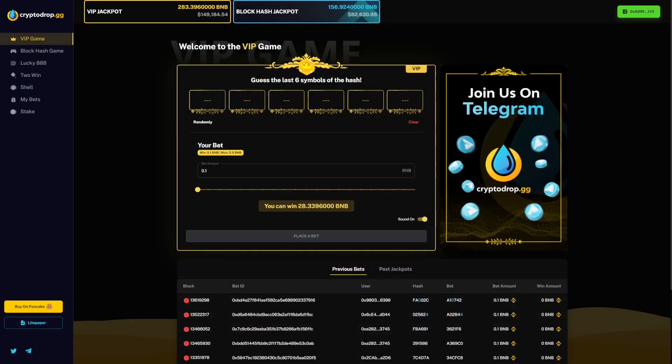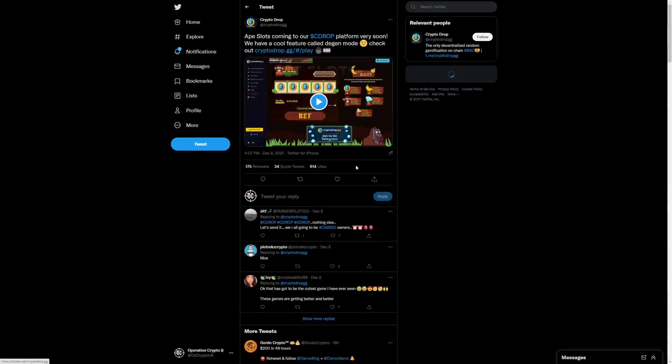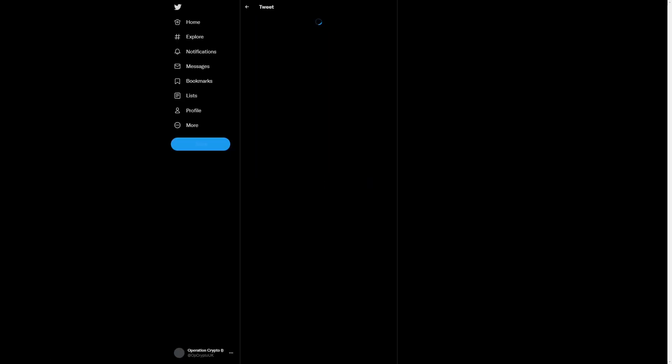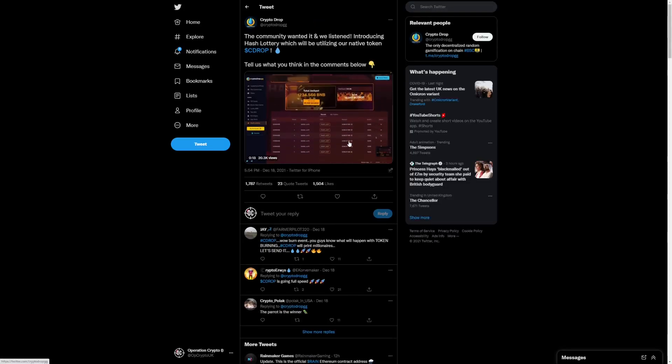So that's the five games covered, but there is more to come. This team is building consistently, and we have a couple of things coming up. We have Ape Slots, which is coming up — this is a release on their Twitter and it will be dropped on the Cdrop platform very soon, potentially by the end of this year. It has a cool feature called Degen mode, which is quite interesting. Next, we have a lottery which will be using the Cdrop token, the native token, as utility.